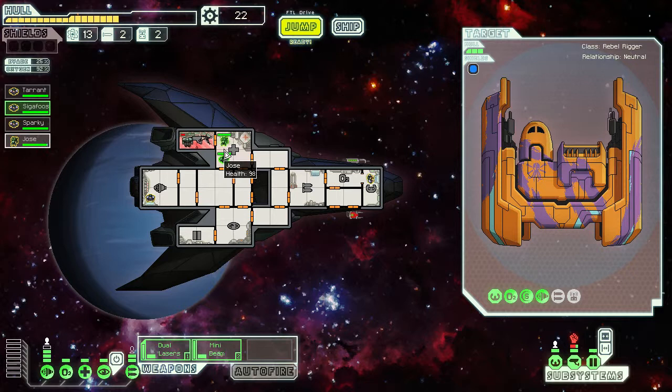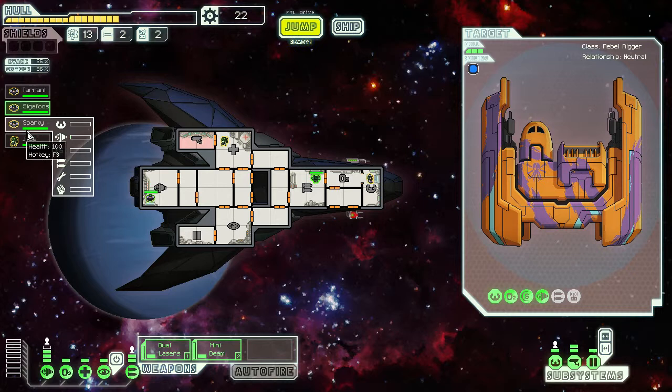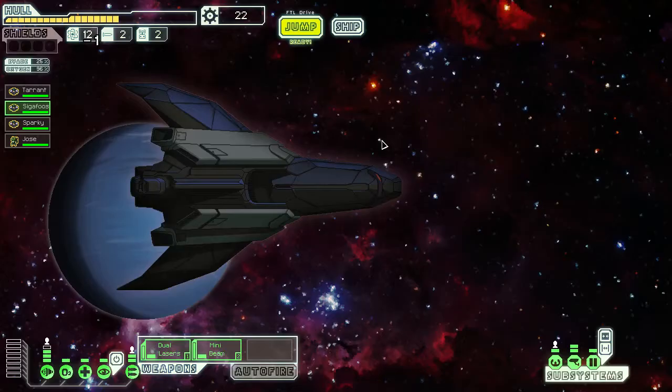We've got to kill the boarding drone before we can fix the breach, and there's no oxygen there so we'll do our best. As soon as we see people getting damaged they can all head into the med bay to heal. With everybody healed, head back in and fight him off. Fix the breach — the Mantis isn't particularly good at fixing things, but we're good. Everybody heal up. This Mantis would be great if we can get a crew teleporter.